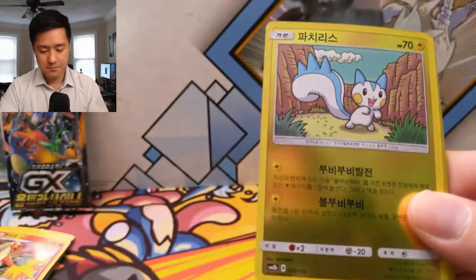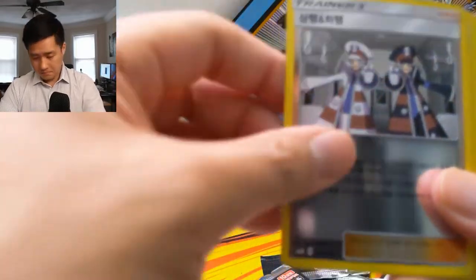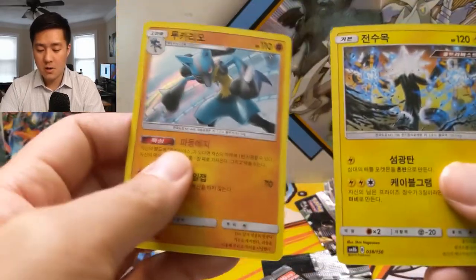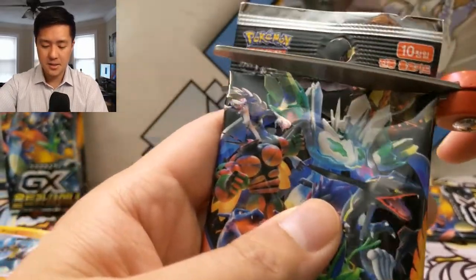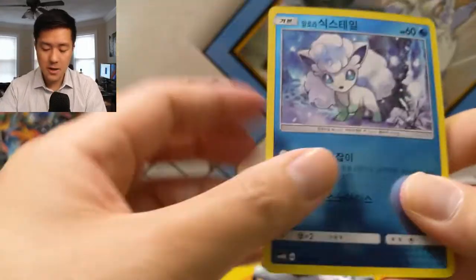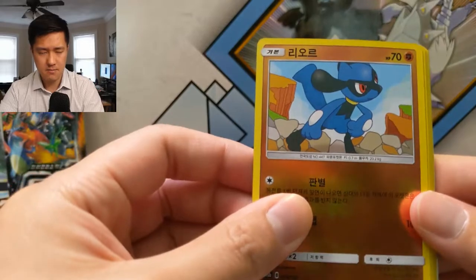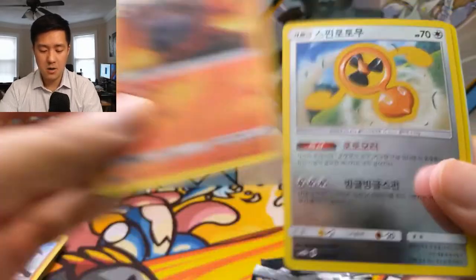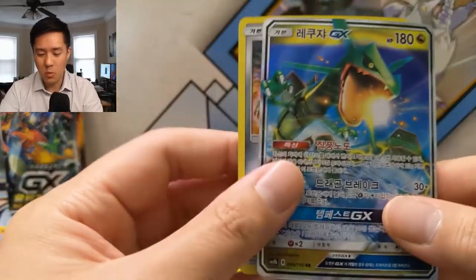Bulbasaur — love that art — Patchy, Roserade, Magnemite, Fairy Energy, Gabite, Ingo and Emmet, Abomasnow, a Magearna, a Lucario, followed by a Zeraora GX. Next pack: Alolan Vulpix, one of my favorites, Fennekin, Riolu, Metal Energy, Poipole, Fairy Charm, Muk, Cargo — and there's a Salazzle GX. It's been a while since we had a GX and boom — Rayquaza GX, very nice. That card was such a big hit when it first came out.